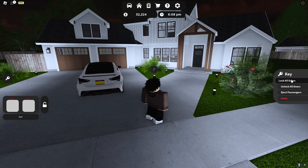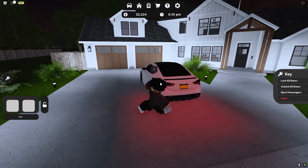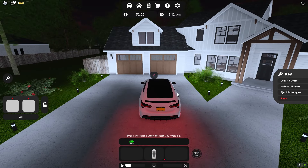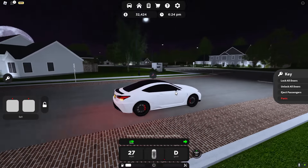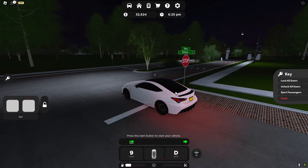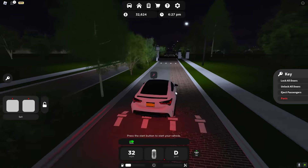Also when you lock or unlock the doors, the light blinks too. The car is very detailed and I really love how it handles in this game — it is very easy to control and you can drive pretty realistically with the car controls.